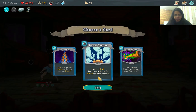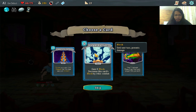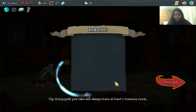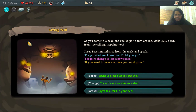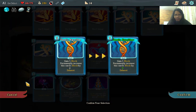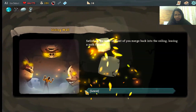Unknown room — we see the different wall options. We can remove, transform, or upgrade a card. We upgrade Hello World to Innate so it starts in our hand at the beginning of combat. Then we rest at the campfire so we'll be at about 66 HP when we encounter the boss.